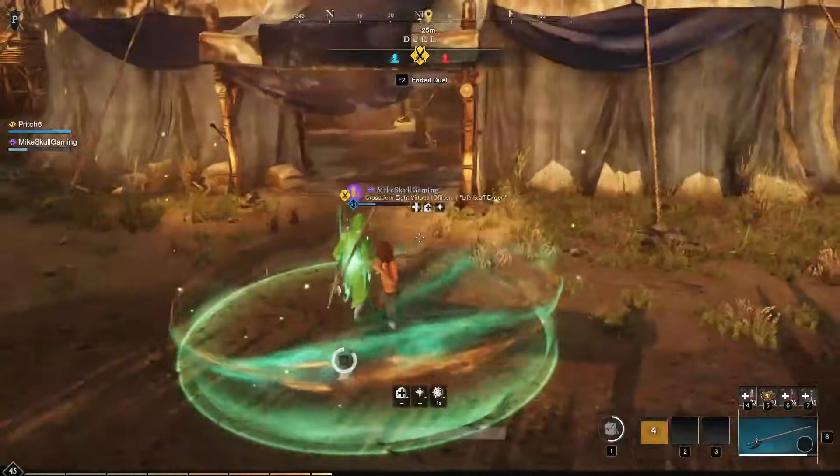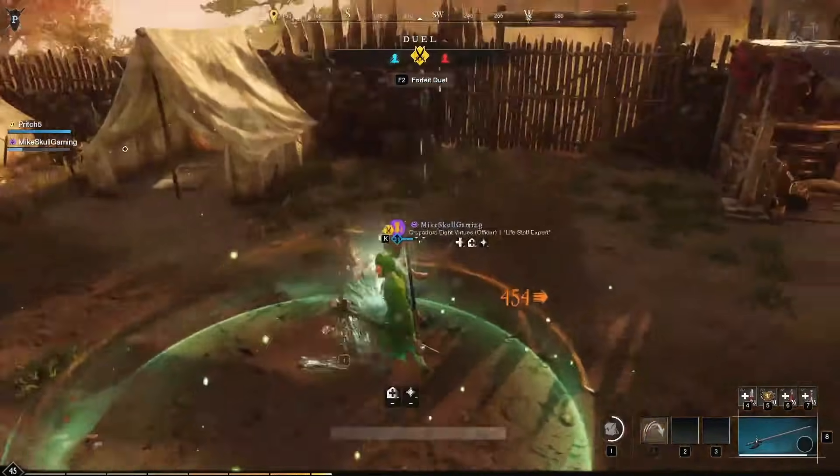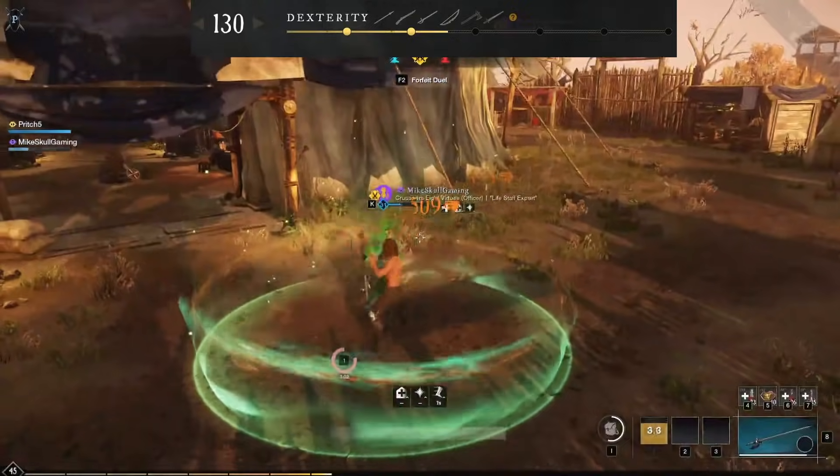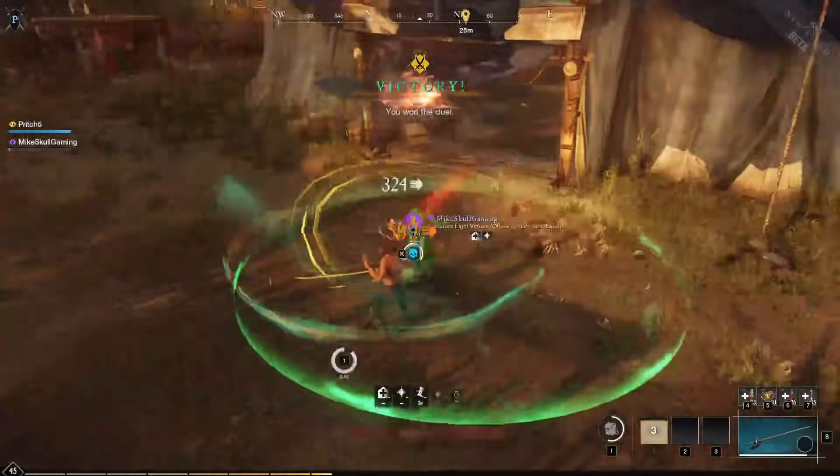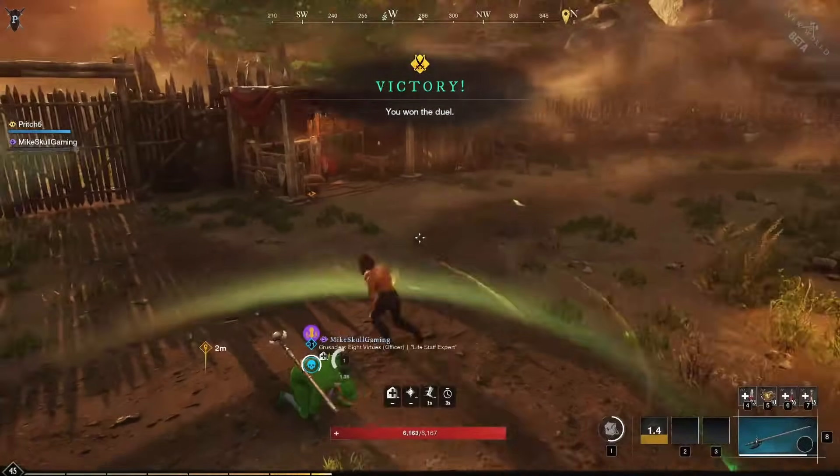Ladies and gentlemen, I give you the biggest damage and PvP powerhouse weapon in New World: the Rapier. The Rapier scales off dexterity, so the more damage you want to do, the more dexterous you've got to spec. The Rapier's secondary scaling is off intelligence, and we're going to get more into this with builds.